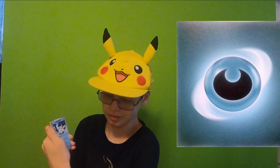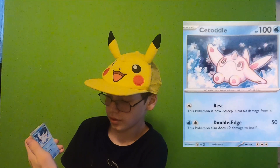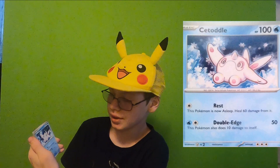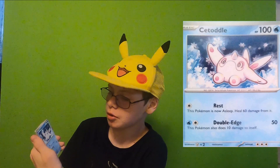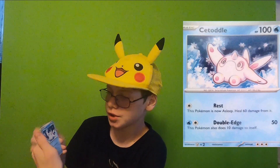Basic darkness energy. A Citidyle with Rest — your opponent's... this Pokemon is now asleep. Heal damage — heal 60 damage from it. Double Edge: 50 damage, this Pokemon also does 10 damage to itself.